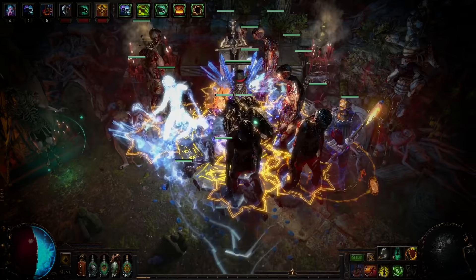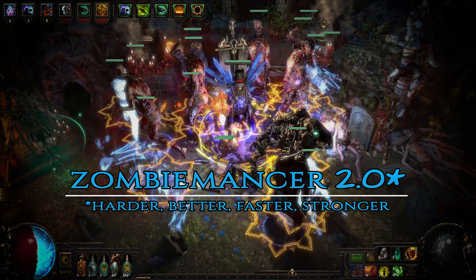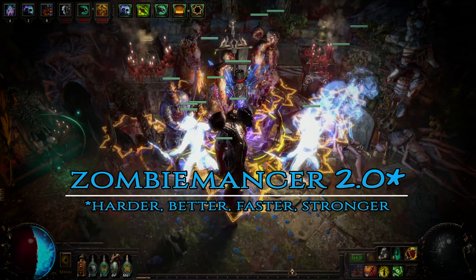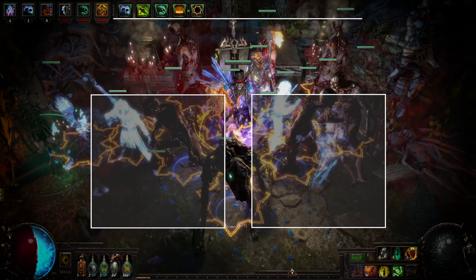Hello and welcome to another Path of Exile build guide. With Blight League bringing a lot of changes to summoner, it's a perfect time to revisit and update one of my most popular builds, the Zombiemancer. This 2.0 version of the build is way stronger than the previous one and at the same time easier to play and gear up for. Recent improvements to minion AI also make your zombies spend much more time actually dealing damage to enemies rather than being some lazy bums. Whether you're already familiar with the older version of the build or this is completely new to you, this updated guide will tell you everything you need to know to play it like a pro.